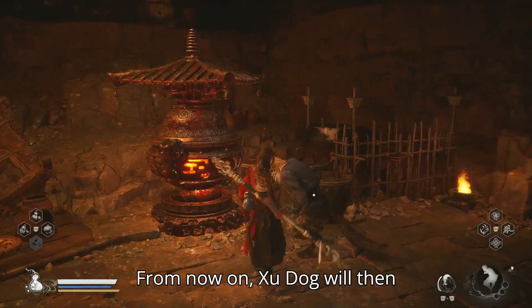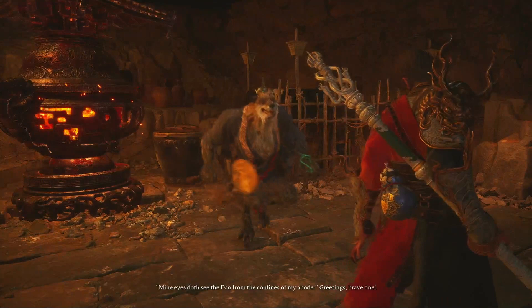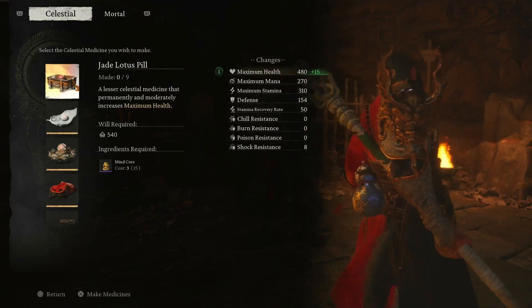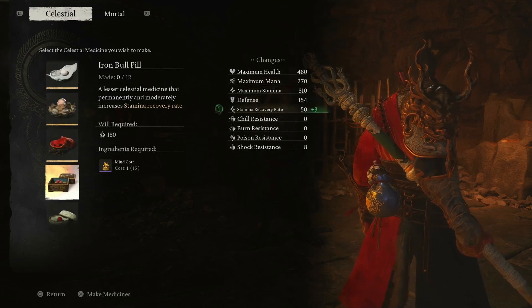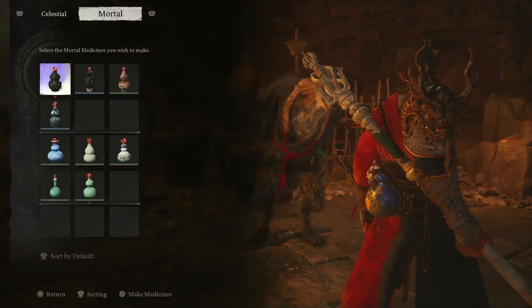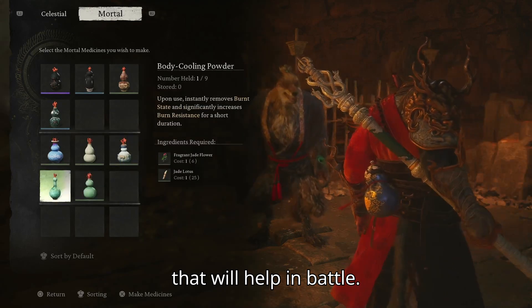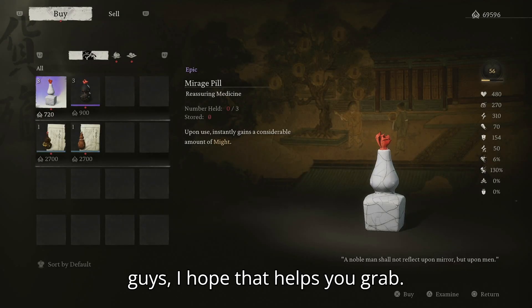From now on, Zoodog will make medicines for you. Where you can make lotus pills, which all help increase your stamina and similar stats. You can also make other medicines here that will help in battle. And of course he also has a store.